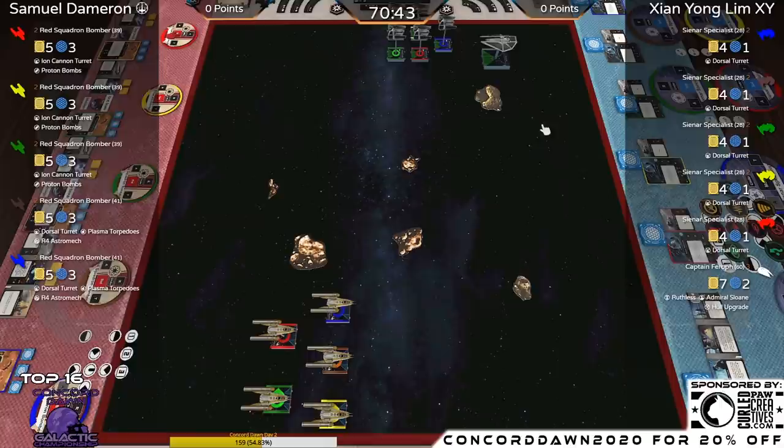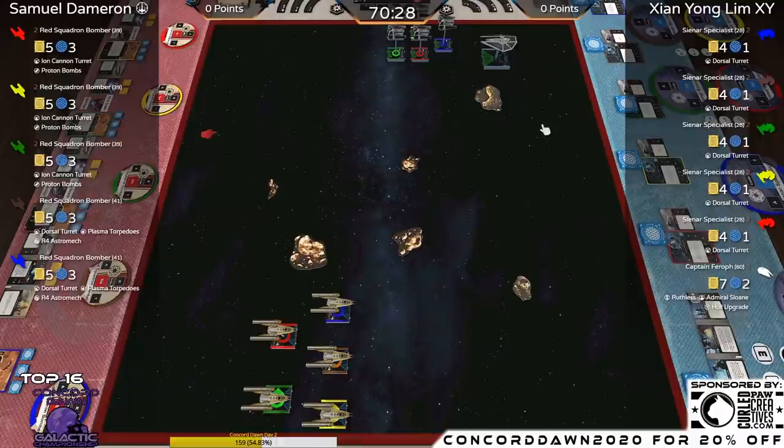XY has a lot more open space to maneuver and get the engagement he wants. I think XY is going to try to take up that open space — he does have all the turrets facing to the right, so maybe he'll head down and do a 4K flip so the turrets are facing the right way. But it's also XY — he could be employing mind games, facing them the wrong way and taking a turn to change direction.